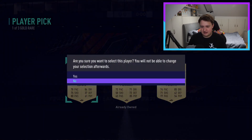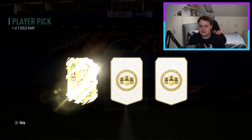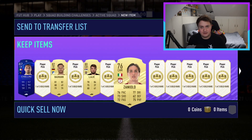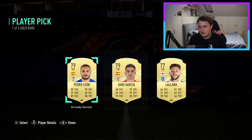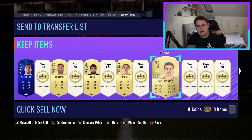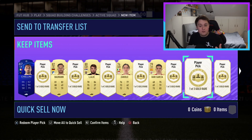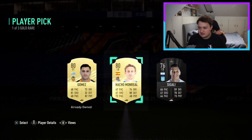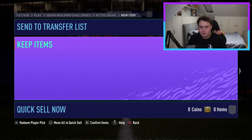And then we get a Lejajic there. Moving on — hopefully out of the 40 we can get some good pulls. I think last video where we did these we did 50 of them and got only 2 walkouts, which was quite disappointing. Nevertheless out of 40 I hope we get 2 walkouts. We only need 1 more now and then we reach the target, but I also want one of the new Freeze cards. It'd be awesome to see them come up — I hope they do pop up in these, otherwise I'll be somewhat upset.